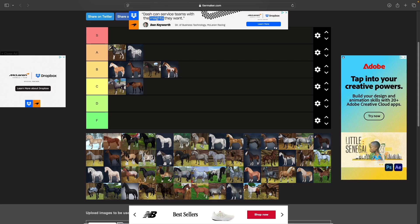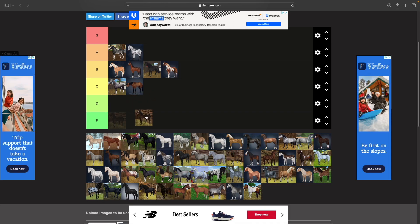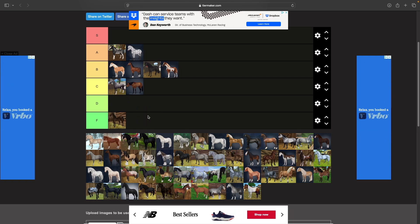Next we have the Arabian Thoroughbred. This guy is so wonky — he is so cartoony and weird looking. I have one and their eyes are basically at the front of their head. I'm not sure if he deserves F tier, so for right now we're going to put him in B tier.